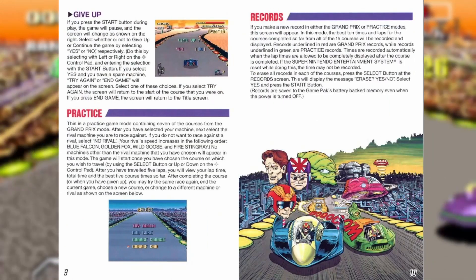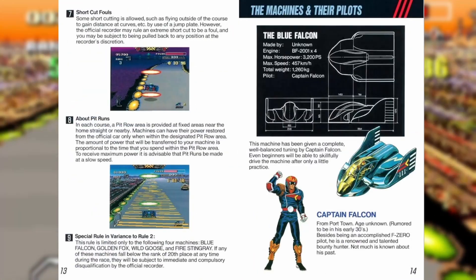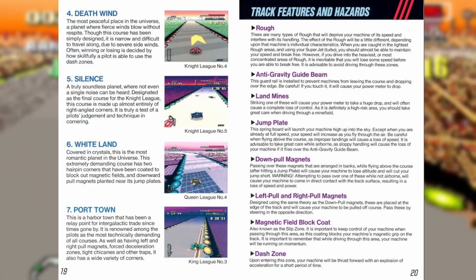Without an instruction manual, F-Zero would just be a game about hovercrafts racing fast, which, don't get me wrong, is fucking dope. But Captain Falcon, his iconic vehicle, and the story of the F-Zero championship was originally told not via the game, but via the manual.